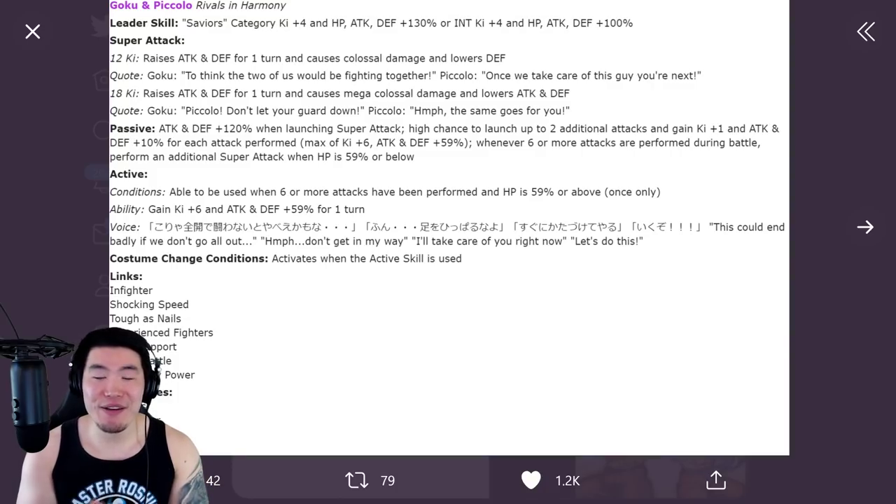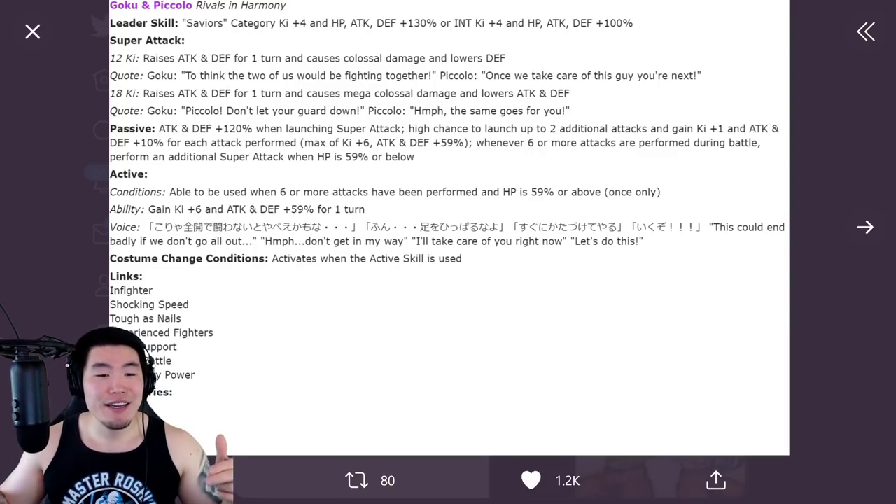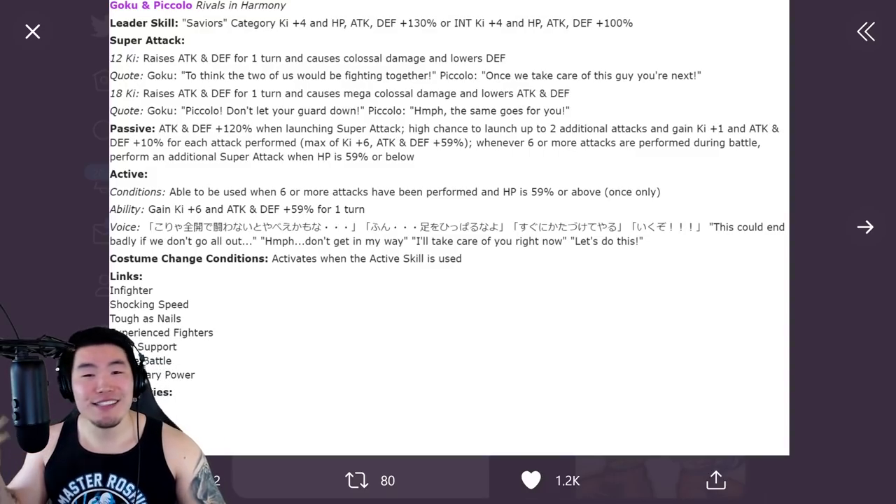So there you have it guys — Goku and Piccolo coming to JP very soon, I would assume within the next couple of days. Look forward to them if you plan to summon, and let me know in the comments if you do plan to summon or if this is going to be a skip. On JP there's no anniversary but there is the download celebration coming soon, and the worldwide celebration happening in August, so you might want to save your stones for that. These guys look good but I don't know if they're worth spending stones on a legendary summon banner.